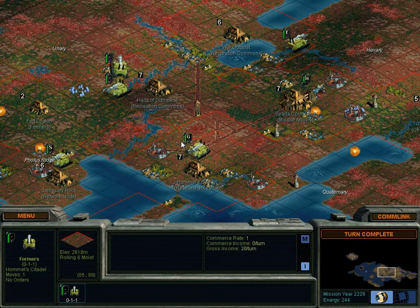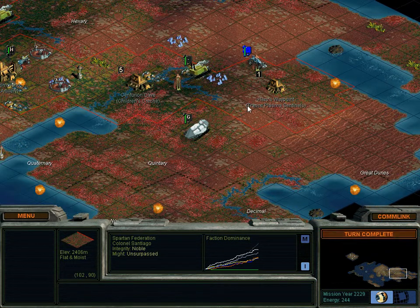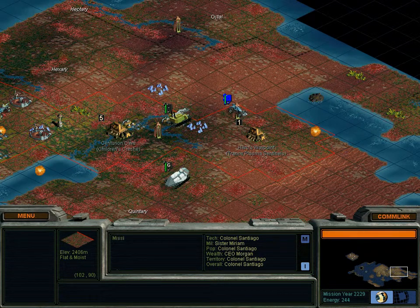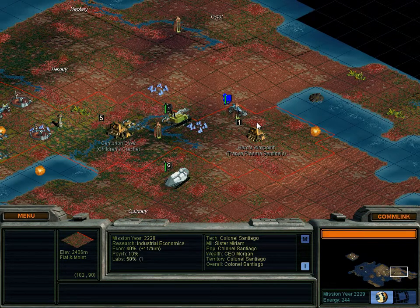Turn complete. An interesting thing happened — at the end of last turn, this unit appeared. He hasn't contacted us because he hasn't reached any of our bases yet. He's probably just exploring. Blue is Yang — as you can see, that's the Hive down there. So this is Yang's unit, and I'll bet that land over here also belongs to Yang.